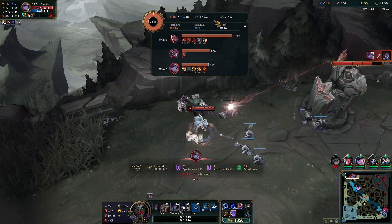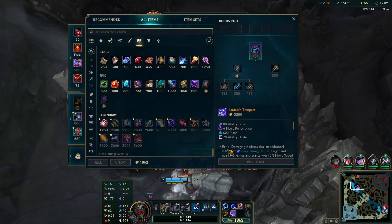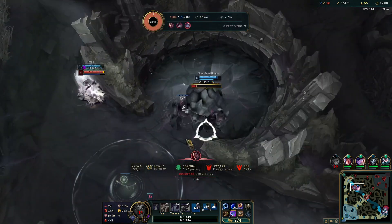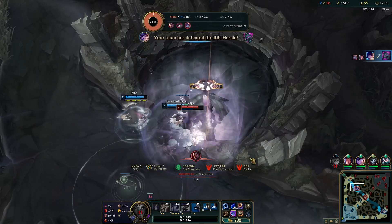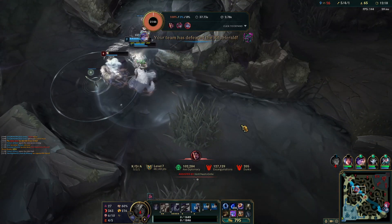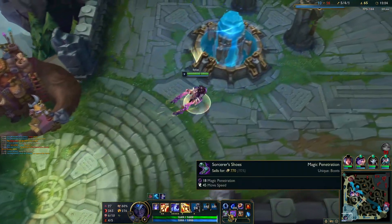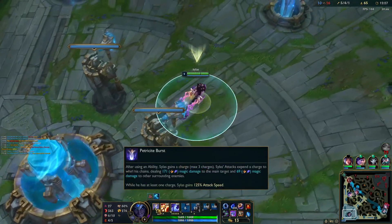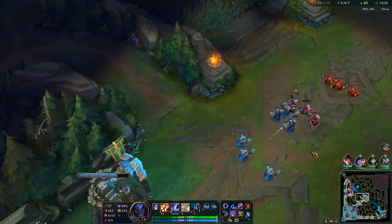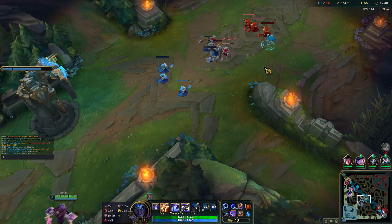I didn't even get to play the BM — I didn't get to W because I'm just CC'd. Well played I guess. Okay, let's start building into this. Double buff transfer complete, good job. So we still want to go Sorcerer's Shoes because although we're doing attack damage, we deal magic damage, so the more penetration the better.